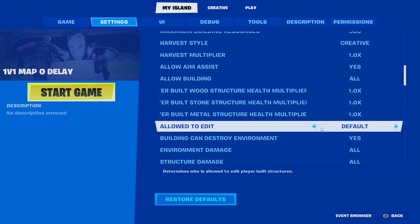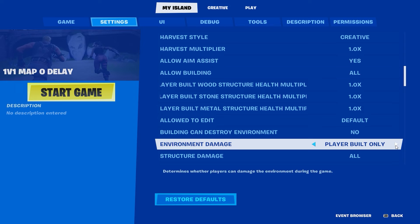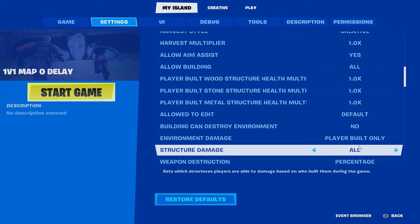Allow aim assist yes, allow building obviously yes. Allowed to edit default building yes, can destroy environment off - you don't want that on. Environment damage off, player or player built only.